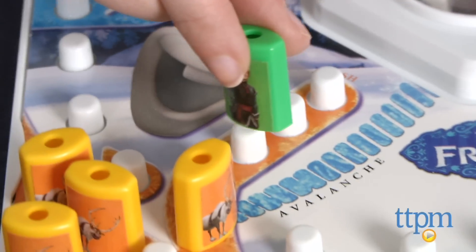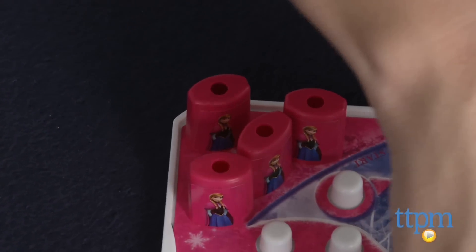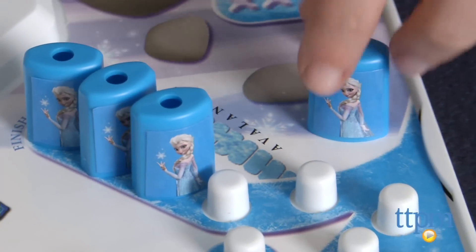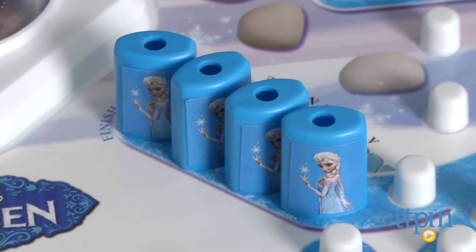You also can't use the Avalanche if another player occupies that spot. In fact, if you ever land on a spot that's already occupied, you'll have to go back to home and start all over again. Play continues around the game board until one player gathers all their pegs in their finish spots to win and save Olaf.